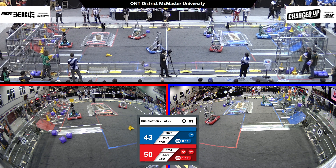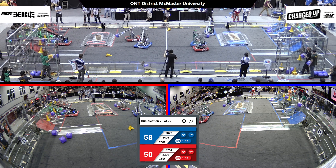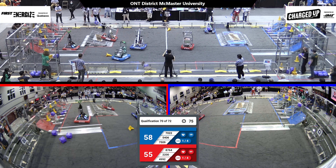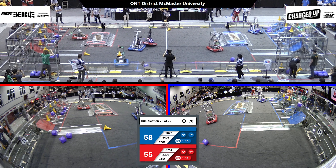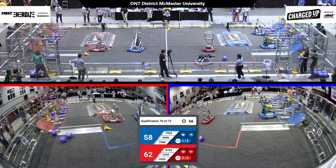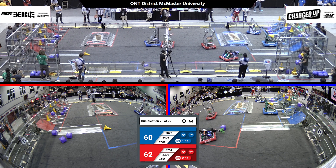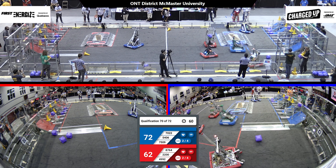5406 is spinning around the field. Running back over to their community with a cone to go score it on their Alliance's grid. 4992 looks like they're on for the Red Alliance, trying to grab a cube from the middle of the field to bring it back to their community and score it. Looks like 7509 might have a game piece — they have a cube and they're going to go score. In the middle of the field, 7022 and 2200 are doing a mid-field defense against each other.